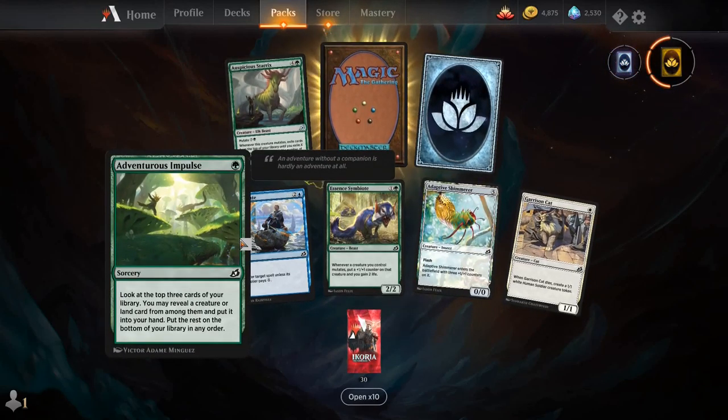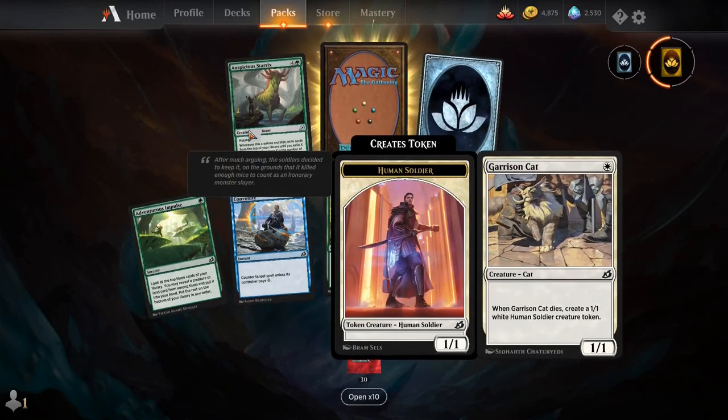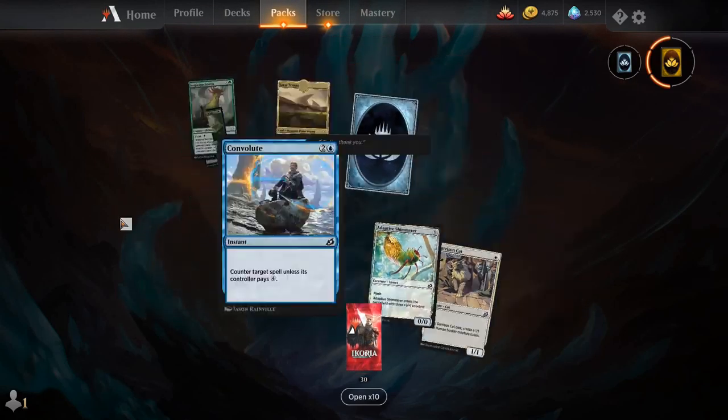Convolute, Essence Symbiote, Adaptive Shimmerer, Garrison Cat, Auspicious Starrax, and our rare is Savri Triome — the Mardu Triome.